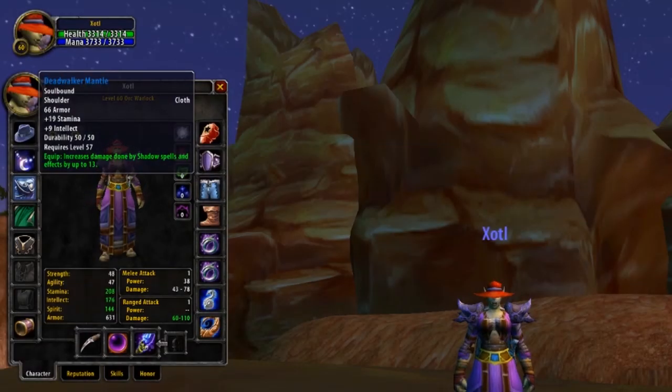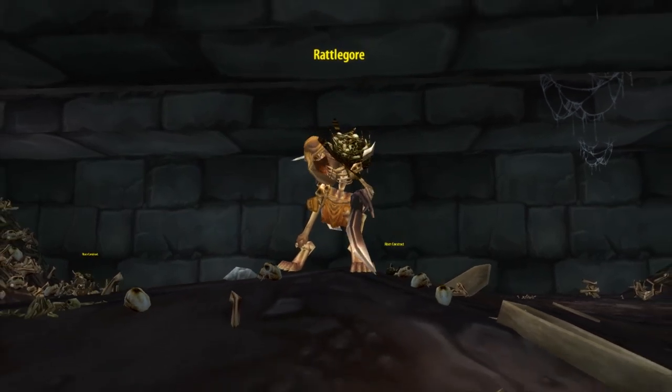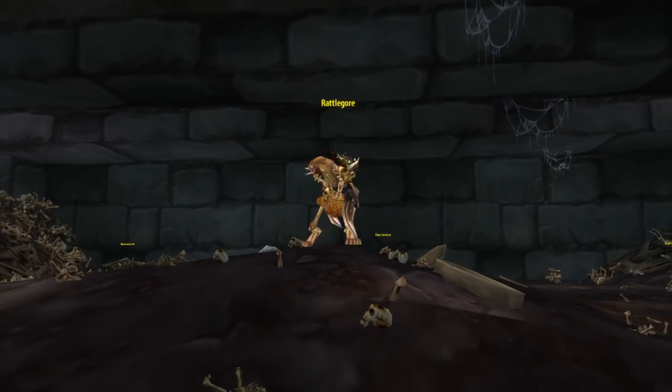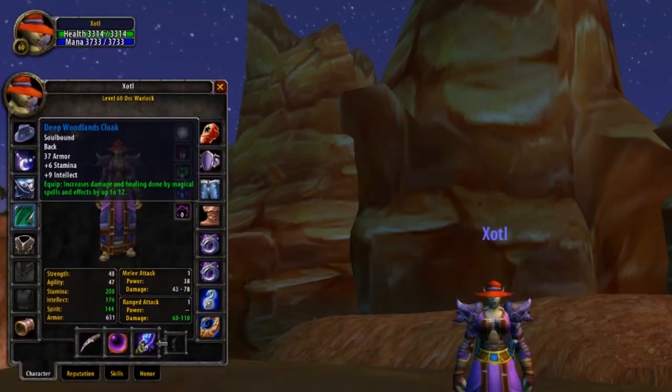Now shoulders are up next, and for these we're going to be after the Dreadwalker Mantle. These shoulders have a whopping 19 stamina and also 9 intellect, and even 13 shadow damage. High stamina and shadow damage — exactly what you're looking for from a PvP item. Coming from inside of Scholomance, they drop from the first non-optional boss, Rattlegore, whom you can find atop of a bone pile in the basement. Rattlegore has quite a large drop table and these shoulders only have about a 12% chance to drop, but for sure worth farming.